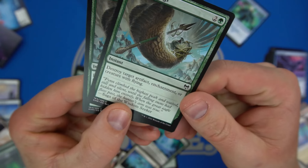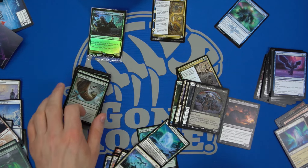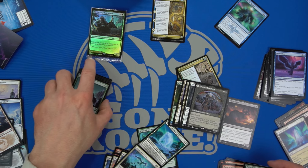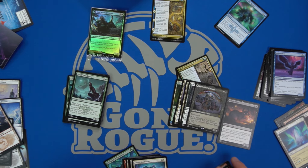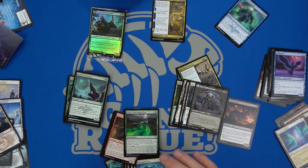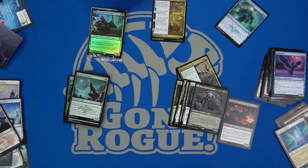There are enough enchantments and auras in this format that Broken Wings could be maindeckable. Mass Vandal could be decent too. Green-black still seems pretty decent overall, but this pre-release pack is one of those that is trying to go too many different directions. We were kind of there on snow permanents and kind of there on white-red aggro, but it just didn't solidify into what the deck wants to be.